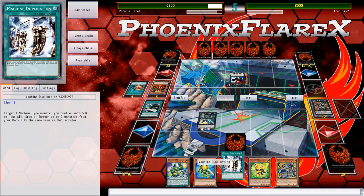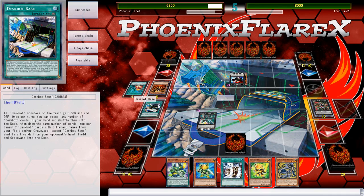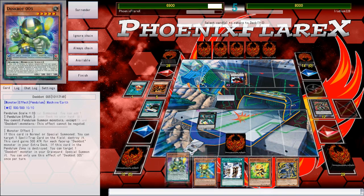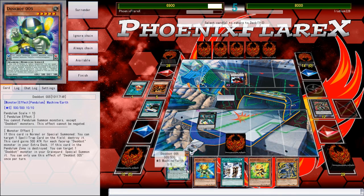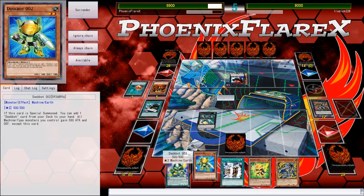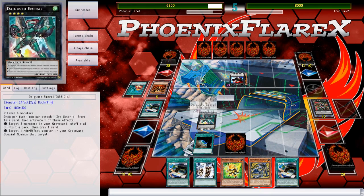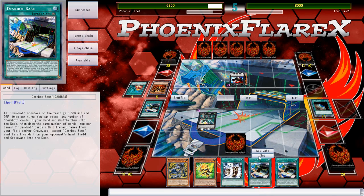The Deskbot Base here prevents me from being able to multiply my Twos — that's the string of words I'm looking for. So I'm going to shuffle these two back and hope to draw a Barrage. That's neither a Barrage nor anything else of the sort. But I can just keep cycling through Deskbot Bases. Actually, this is really good! I can set this on top of this — wow! That wasn't even an out I was expecting, but it definitely exists.